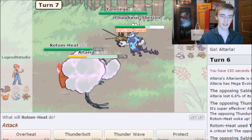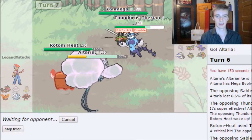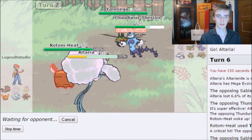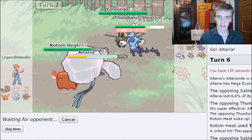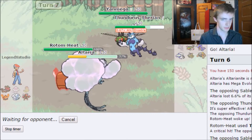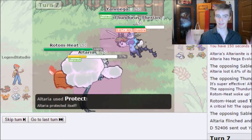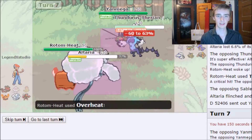They send Mega Sableye back out. I go Overheat on Thundurus and Protect so Altaria can survive and start using Hyper Voice for big damage. If they have Heatran or Kangaskhan in the back, I may have issues. They Protect Mega Sableye — fine. They try Hidden Power Ice again, and I Overheat Thundurus knocking it out.